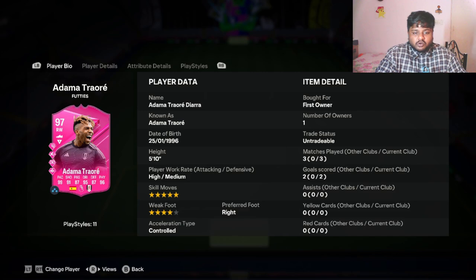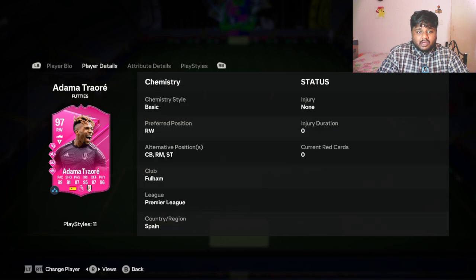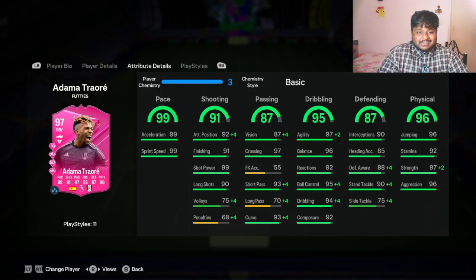He has only four-star weak foot — I thought he might have five-star weak foot, but he does have five-star skill moves, so I'll take it. Preferred foot is right, so four-star weak foot from a right wing position. I think you can still get a good trivela out of him, but yeah, looking at the stats: 99 pace and 91 shooting.